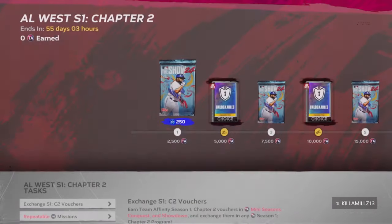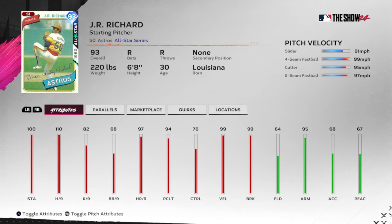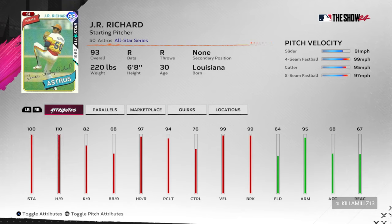After that we're going to the AL West and grind out some AL West players. JR Richard has a slider, four-seamer, cutter, and two-seamer — all over 100. Anytime you get a pitcher that can throw 102-plus you've got to have them in the rotation. Richard's going to make it for that reason: 99 velocity, 99 break. So I like what we can get out of JR Richard here.